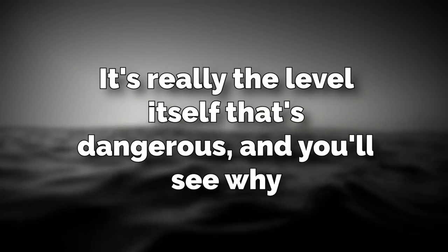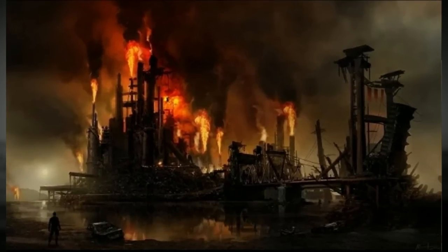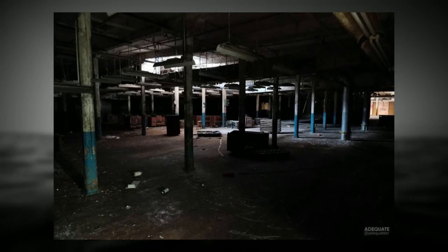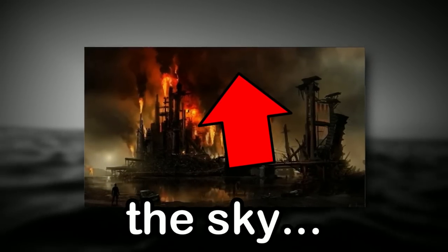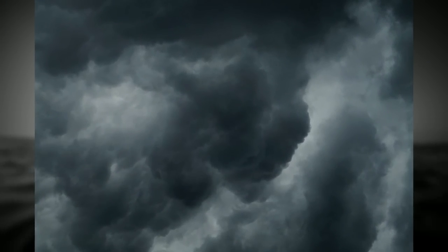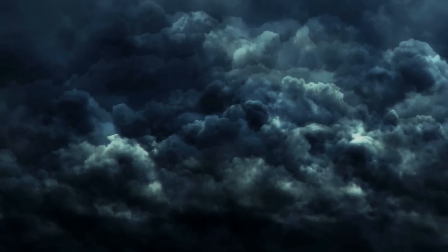It's really the level itself that's dangerous. The level is pretty much an extra-dimensional area that is thought to exist in the backrooms somewhere. It has so many different aspects inside of it that are also different levels and sub-levels, so the area as a whole is just extra-dimensional. The top part of the level is the sky, but some people would call it a roof or a ceiling because there are no stars, no sun, no moon — none of that can be seen. If you do look up, you'll just see a huge black void with nothing in it.